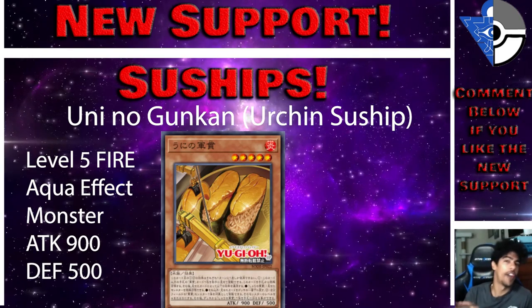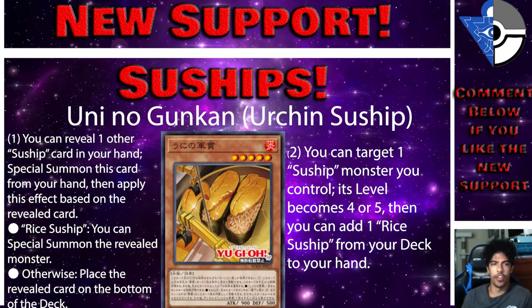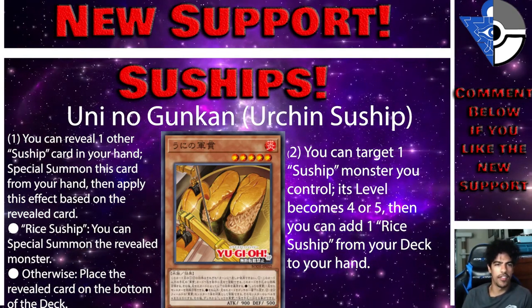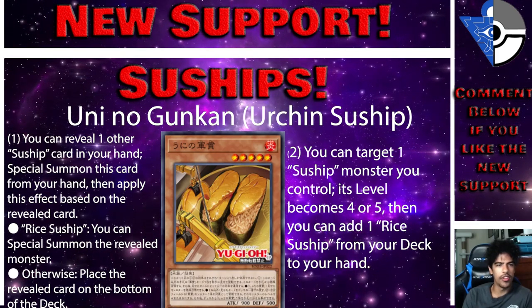The first card is from the Sushi archetype: Uni no Gukan, or Urchin Sushi. It's a Level 5 Fire Aqua effect monster with 900 ATK. You can reveal one other Sushi card in your hand — if you reveal Rice Sushi, special summon this card from your hand and also summon Rice Sushi. You can target one Sushi monster you control to make it Level 4 or 5, then add one Rice Sushi from your deck to your hand.